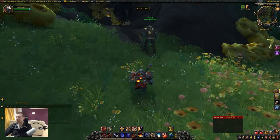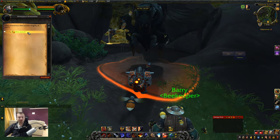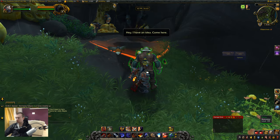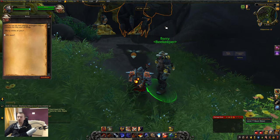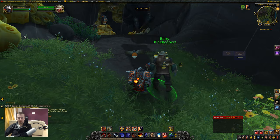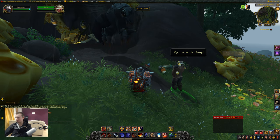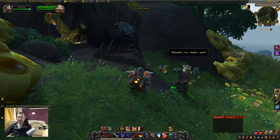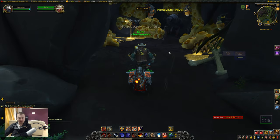You're going to need to farm a lot of them. Anyhow, we're going to approach the bee and offer the thin jelly. It seems the bee wasn't particularly happy with that offering, so once again we're going to speak to Barry. Barry's going to try the more obvious method of communicating with bees — doing the bee dance, of course. That seems to have done the trick. Eventually Barry is going to move inside the nest and all we need to do is follow him.